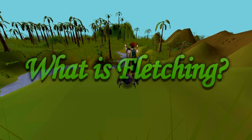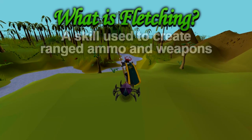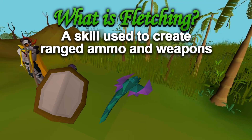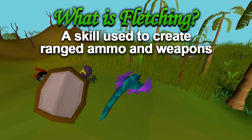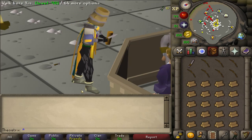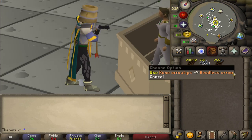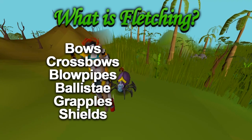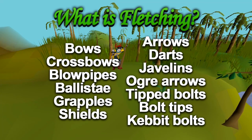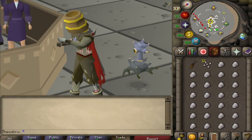So what is fletching? Fletching involves the creation of ranged ammunition and weapons. More recently, you can create ranged shields and blowpipes through fletching, as well as battlestaves with celestrous bark. There's over 10 different categories when it comes to gaining fletching XP, from cutting logs into bows with a knife, creating a crossbow or a ballista, to creating arrows, bolts, javelins or darts. Fletching is a very versatile skill.